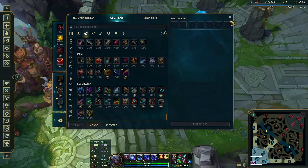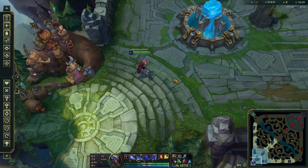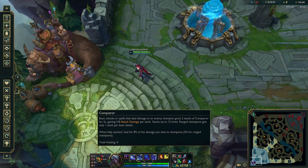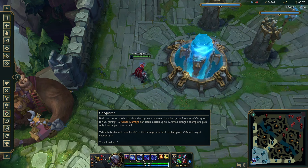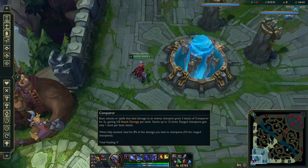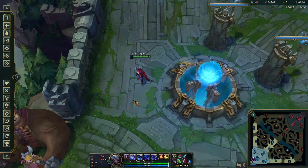The purpose of this build is not to one-shot people — though you can if ahead — but to keep using your abilities across multiple rotations in teamfights. With a lot of ability haste you can keep Q-ing and W-ing people, reprocking Conqueror continuously. Conqueror drops off after five seconds, but since your Q is 3.9 seconds cooldown, you can keep Conqueror stacked throughout the entire teamfight.